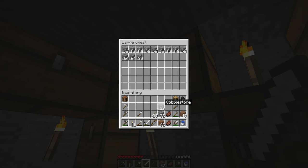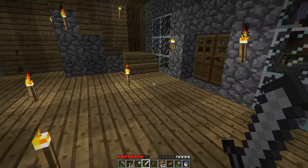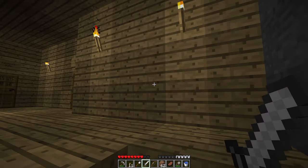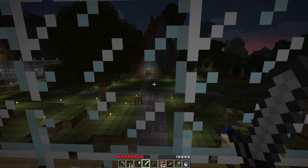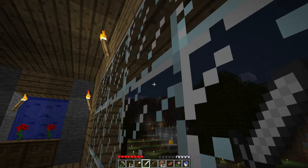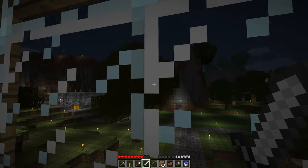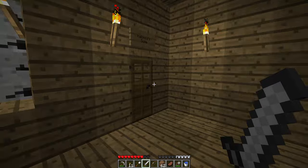Well, at least we can start building a castle pretty soon with how much cobblestone we have — more than a double chest. Build a massive castle wall just around this little area, surrounding the hills, so they can't just fall in on us. Yeah, at least to start — that'd be so cool.